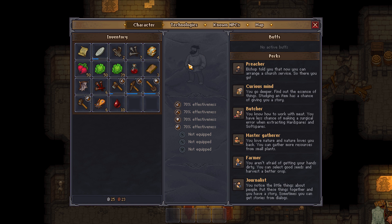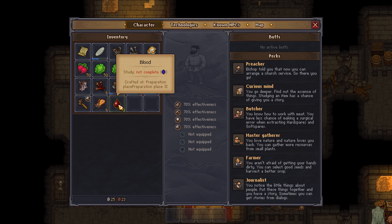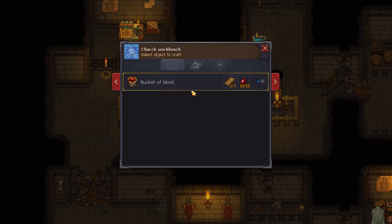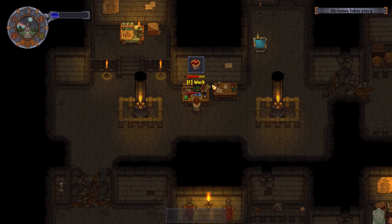Alright, so to make your bloody bucket, first you need three flitch and ten things of blood. And you come down to your church basement here, and there's your bucket of blood. So you just start making that bucket of blood.